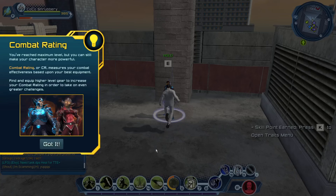Hey folks, doing a quick video on how to get your combat rating up. Once you hit level 30, the first thing it's going to do is show you this little pop-up box: you've reached maximum level, but can still make your character more powerful. Combat rating, or CR, measures your combat effectiveness.